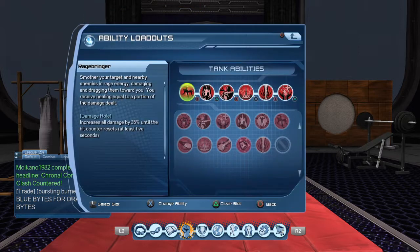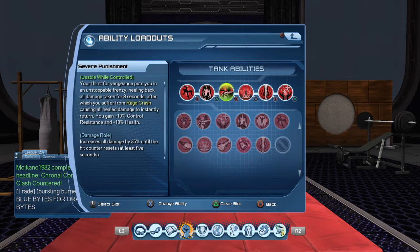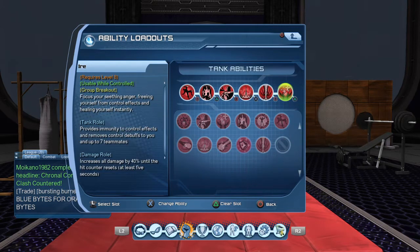Go to your loadouts — Tank. First power: Rage Bringer. Second power: Ferocity. Third power: Severe Punishment. Fourth: Without Mercy. Then Chain and Ire.